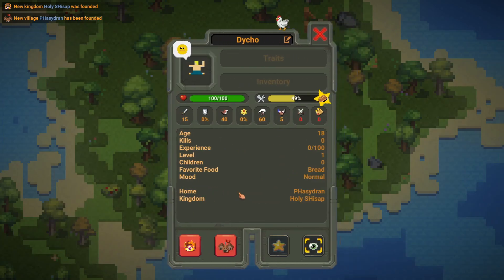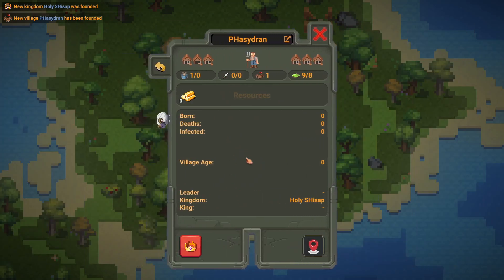We also have the villages. Next we can view the village — when you click this, it will show the city that the human lives in. For example, these are the resources: they have zero gold, the village level is zero. They have a leader, kingdom, and king listed, as well as population, army, buildings, and area.